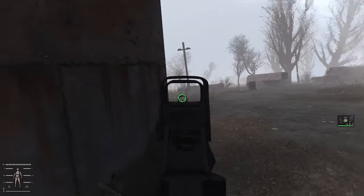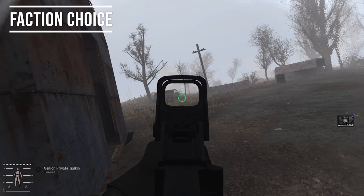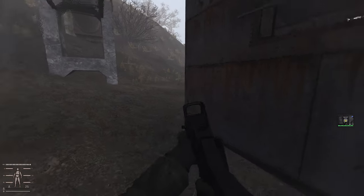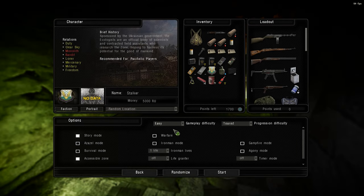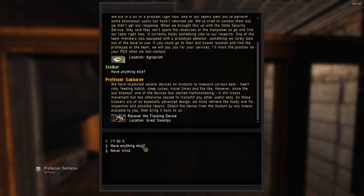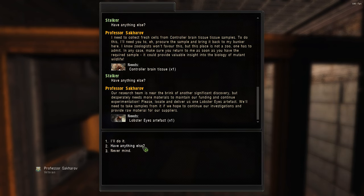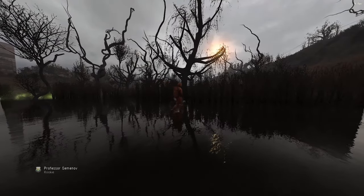Let's start with the very beginning: your faction choice. Most of the time I'll just pick whatever I feel like playing, but in Iron Man it's actually a very important decision. Picking Ecologist for example is gonna make your playthrough extremely safe as you're allied with most factions. The trade-off is that your progression is gonna be much slower, and since you can't kill many people or do assassination missions, you'll be pretty limited in gear and getting high-end stuff will be difficult.